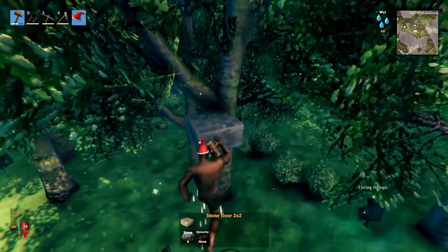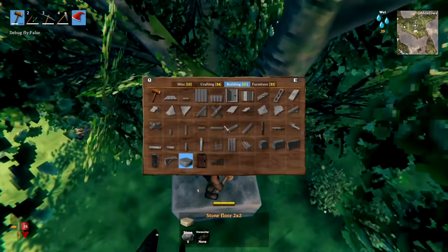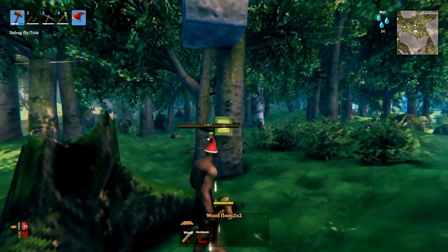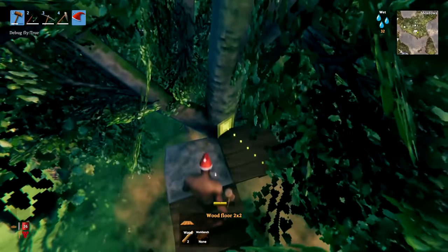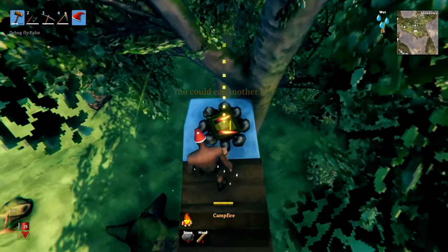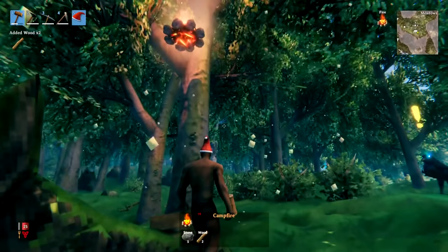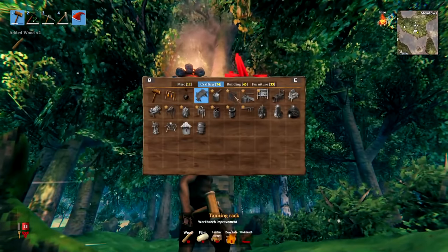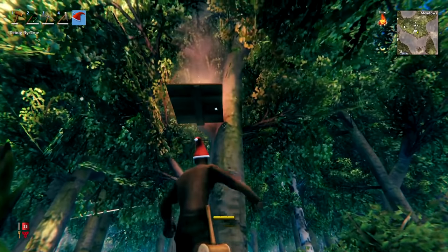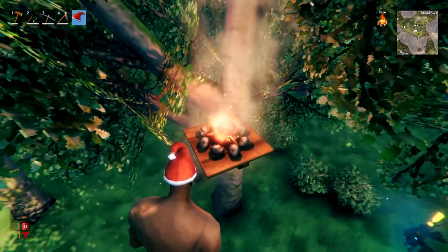You can also place stone right next to a tree and it will hold things up, which is useful for building high. Additionally, you can place a campfire on top of stone, then remove the stone and the campfire stays — meaning you can have a campfire up in the air, and you can even place wood underneath it, so you can have a campfire on top of a wooden floor up in the air.